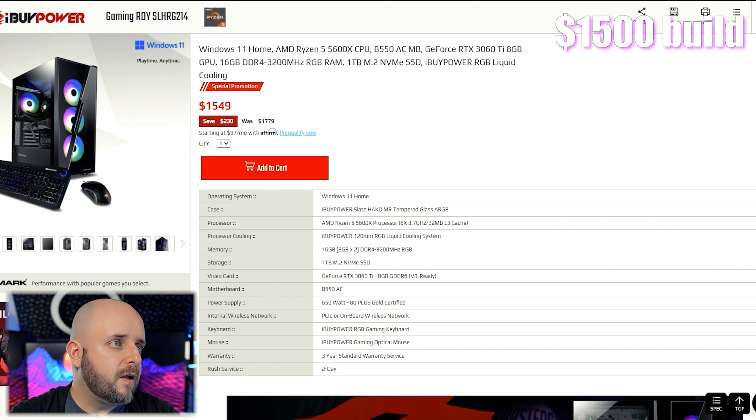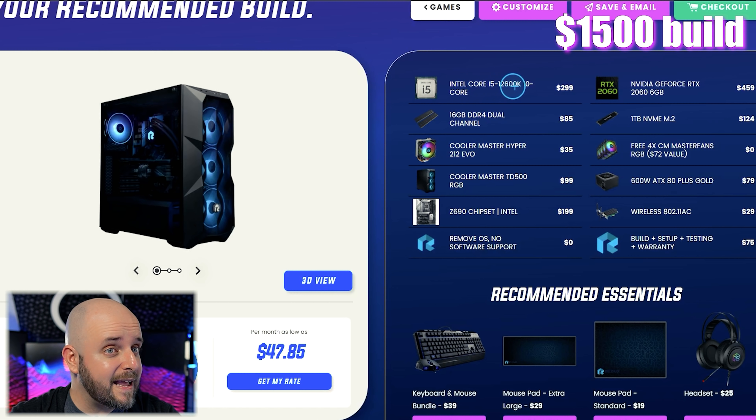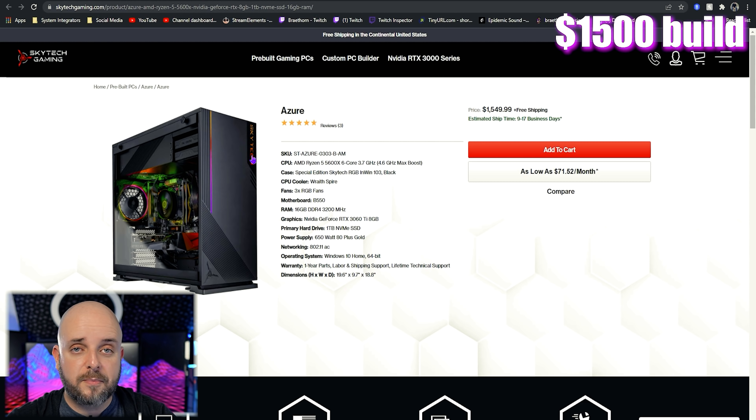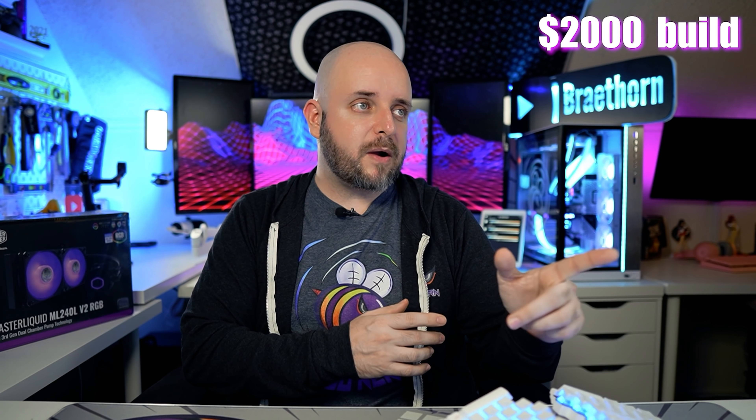Getting to the $1,500 price range: we've got the 12600KF/3060 combo from iBuyPower, the 5600X/3060 Ti combo from iBuyPower, the 5600X/3060 Ti combo from Skytech, and the Build Redux system with a 12600K and a 2060. Between these, I would say the Skytech one is going to be the better option. The 5600X just kept legitimately surprising me — this thing was kicking butt when I was testing it. Dual-channel memory, 3060 Ti, one terabyte M.2 drive, 650W 80 Plus Gold — this is just a better value proposition. Winner: Skytech.